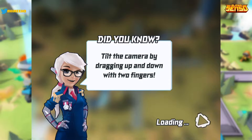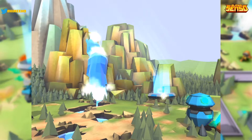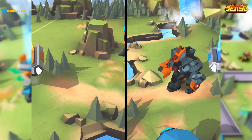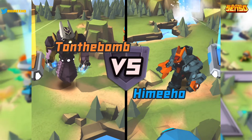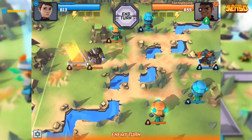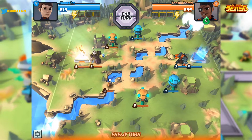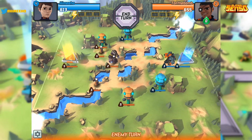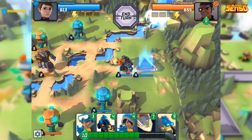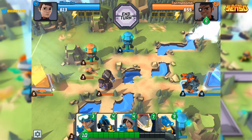It looks like I might be in the second arena now. You can see how it's laid out a bit differently — it's a lot bigger, like twice as big, which is crazy. You can zoom in and out, and if you drag two fingers up and down you can change the angle at which you look at the battlefield, which is nice. I don't know if you guys have played Little Lords of Twilight — this is kind of similar, but I personally like it a lot more.